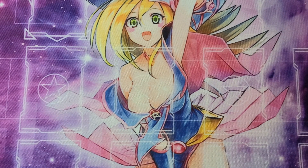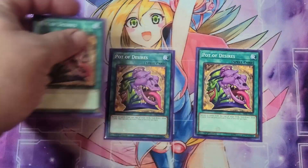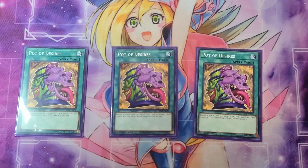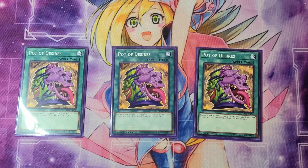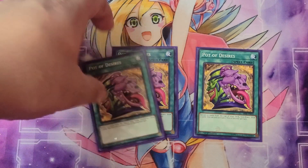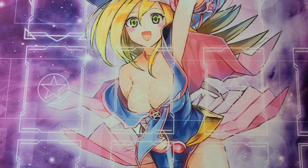Next up, we're moving on to the spell cards. We have three Pot of Desires. I know a lot of people say you need to run it at two — I don't really believe that. Even if you draw into a Desires, that's a Desires you can use on the following turn. Sure, you might want to see some other stuff in your hand, but it is what it is. If the duel progresses further, go ahead and use it the next turn.